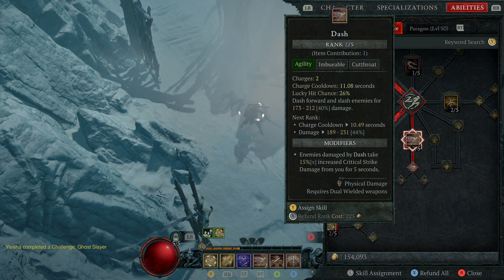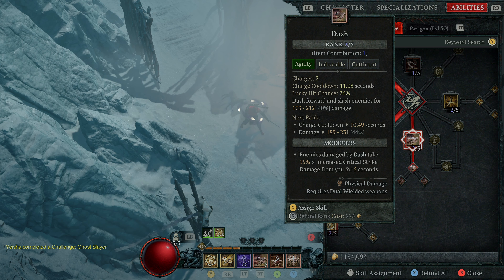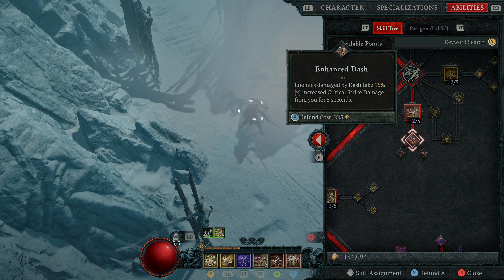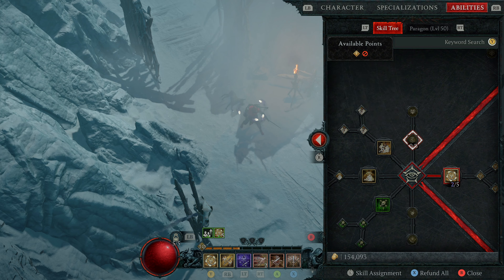I have one point into Dash so that we have that extra get-out-of-trouble move — and you actually get two charges of Dash. I also have this upgrade because it increases critical strike damage for five seconds when you use Dash, so that's helpful.